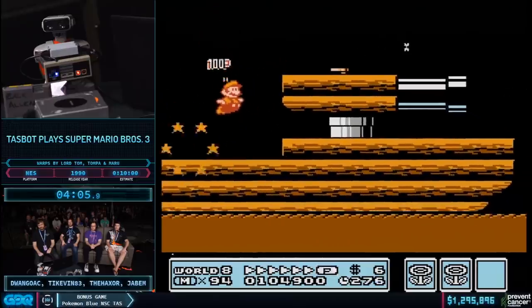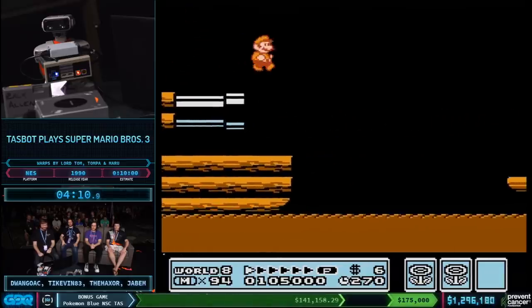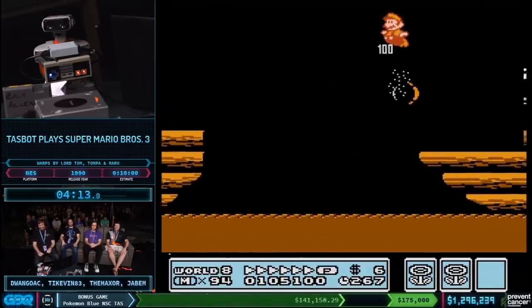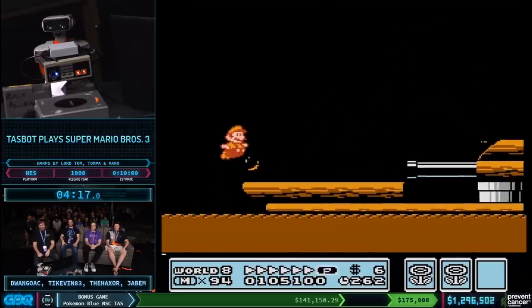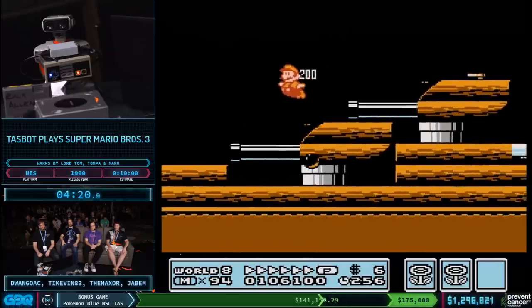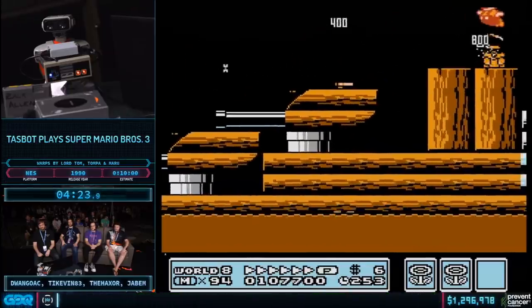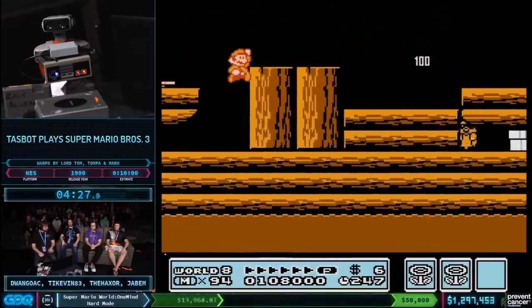That's a pretty neat power-up grab. That's where you get the fire power-up in World 8. And then we're going to see some cool walking here — look at that, Mario's walking in the sky! Rocky Wrench doesn't actually have a mechanic for falling off of him, so you can just get pushed off and stay walking in the air for a while.